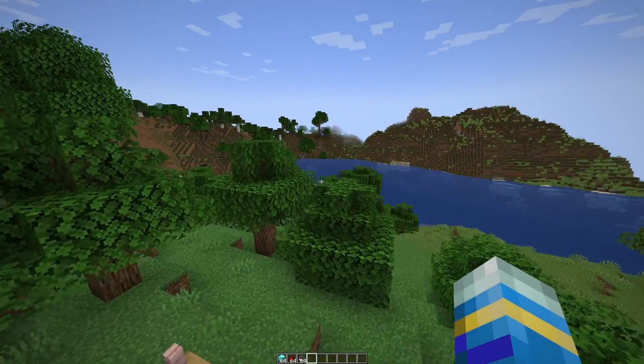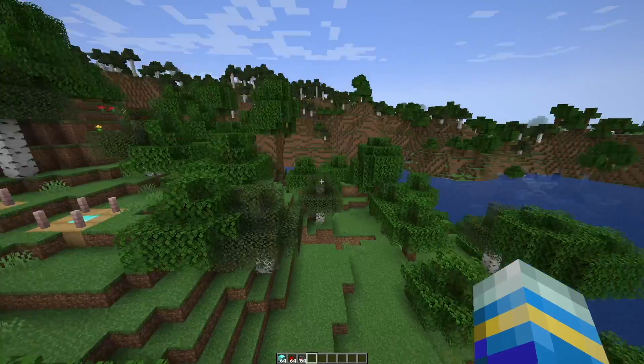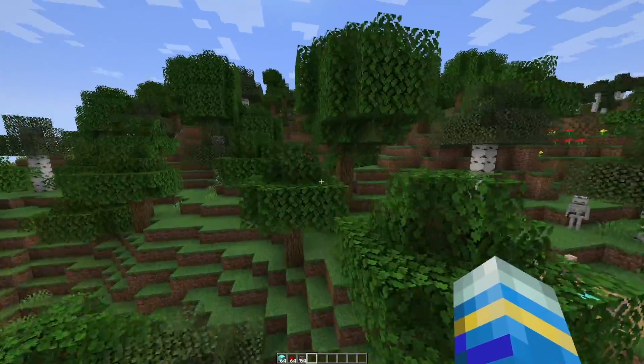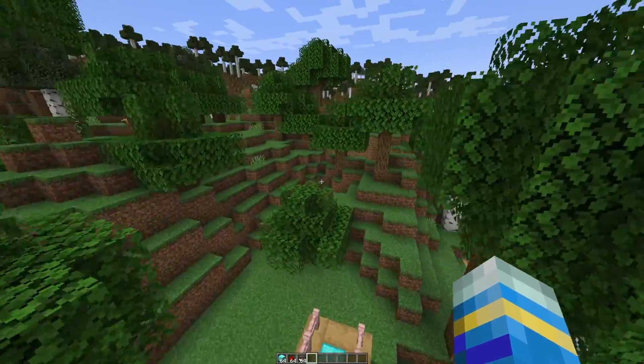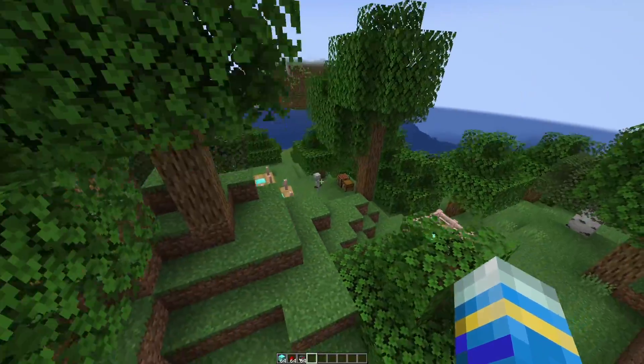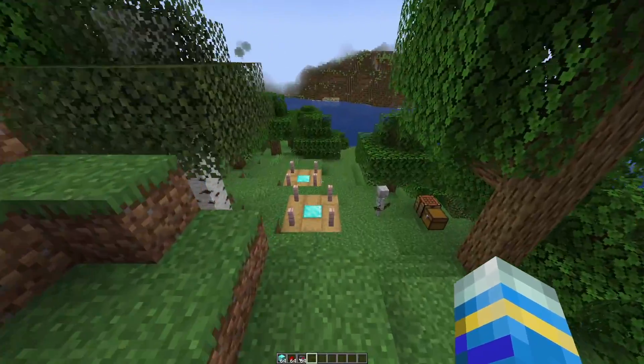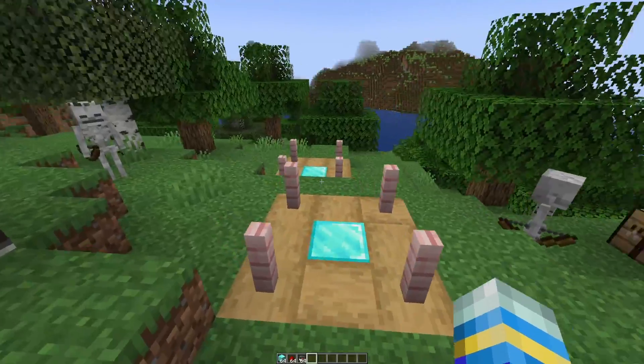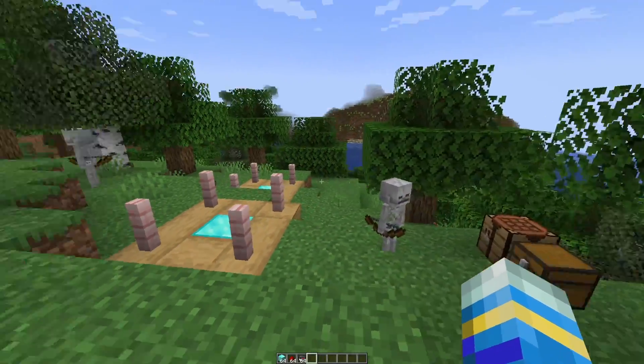Hey guys, welcome to another Server Miner plugin tutorial. I'm your host L2Jim007 and today we'll look at the Wufus Waypoint plugin. This is a really awesome plugin which allows you to have a GUI to teleport to various waypoints such as spawn, home, and other warps that you have set. It's highly customizable and overall a really nice plugin.